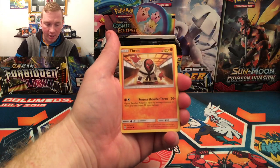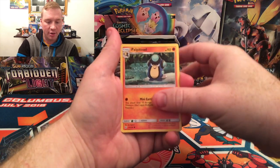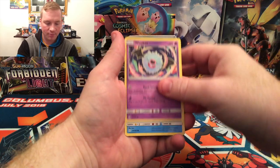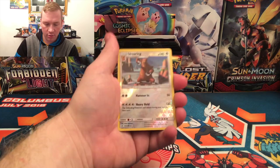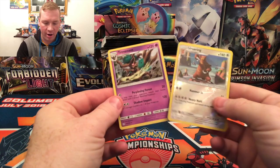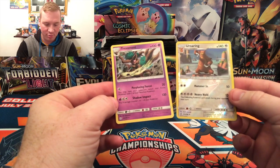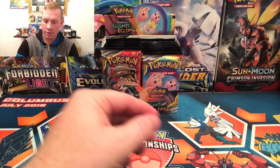Araquanid, Thro, Dartrix, Palpitoad, Kricketot, Apem, Wubat, Ducklet. There's a Reverse Holo — it is an Ursaring. And the non-holographic rare is a Trevenant. You may have your opponent switch their active Pokemon with one of their bench, and put four damage counters on one of your Pokemon for 120.